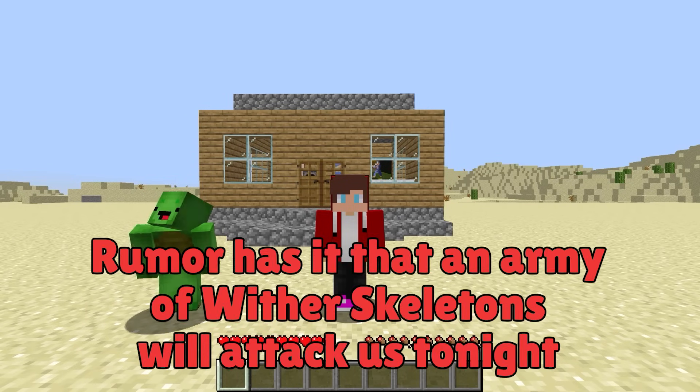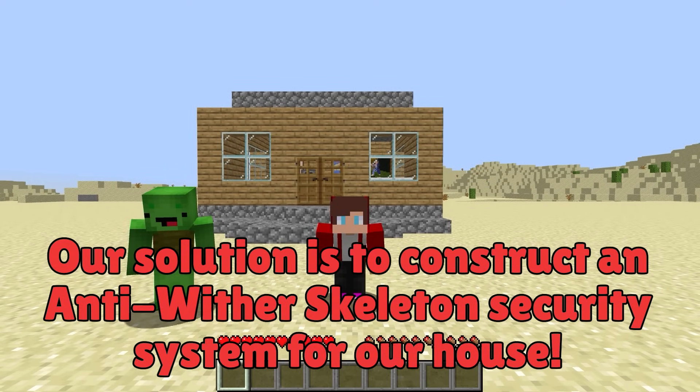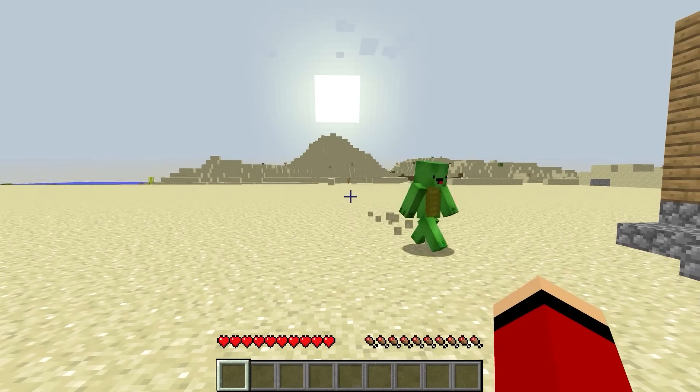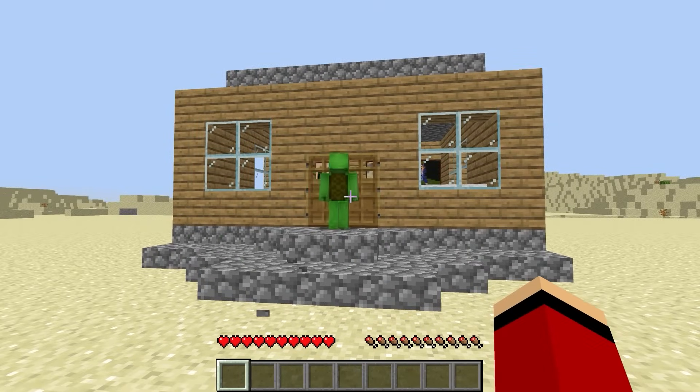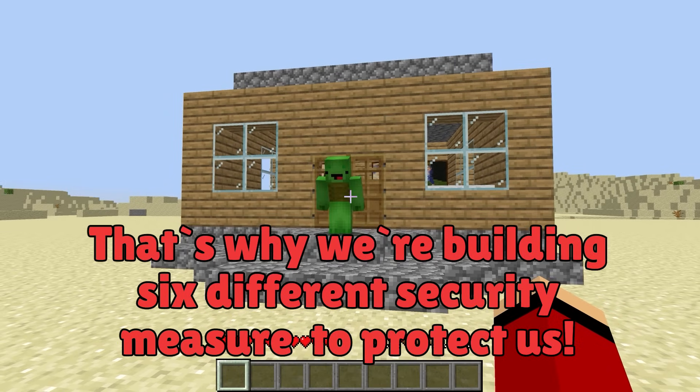Let's get started. Rumor has it that an army of wither skeletons will attack us tonight. Our solution is to construct an anti-wither skeleton security system for our house. We need defenses right away! Wither skeletons are no joke! That's why we're building six different security measures to protect us. Let's go!